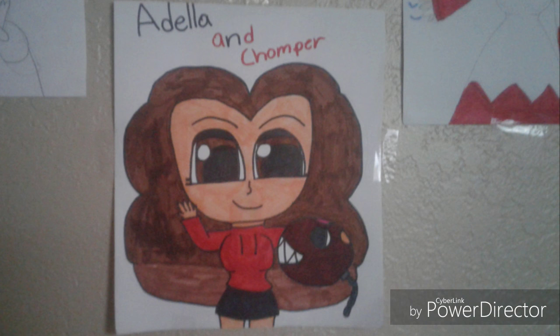Now for her taunts. Down taunt: Adela bends her hips and laughs, and Chomper barks. Side taunt: Adela stands to the side, waves, and says 'Come and get me,' while Chomper jumps around. Up taunt: Adela picks up Chomper, lifts her left leg in the air, and waves while saying 'Hey!' That's Adela's moveset for Smash.